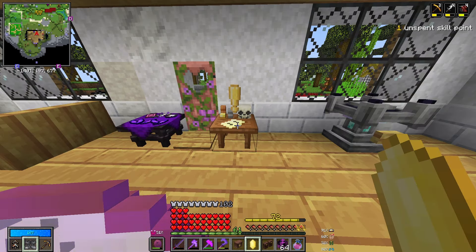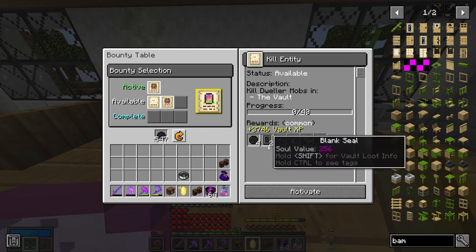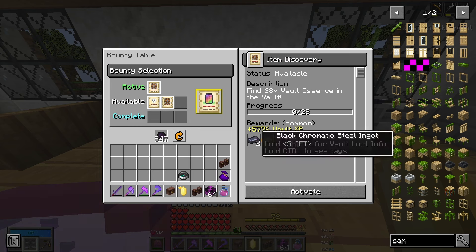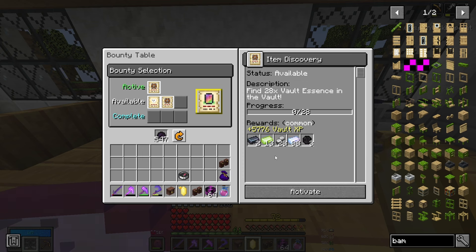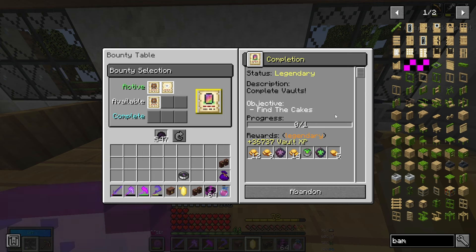Let's pick a new bounty. We can either kill some dweller mobs and get black opal and blank seals, or we can collect vault essence and get black chromatic steel ingots. Let's go for killing dweller mobs. Plus, we can't forget we'll also be completing our legendary bounty at the same time, which just makes everything even sweeter.